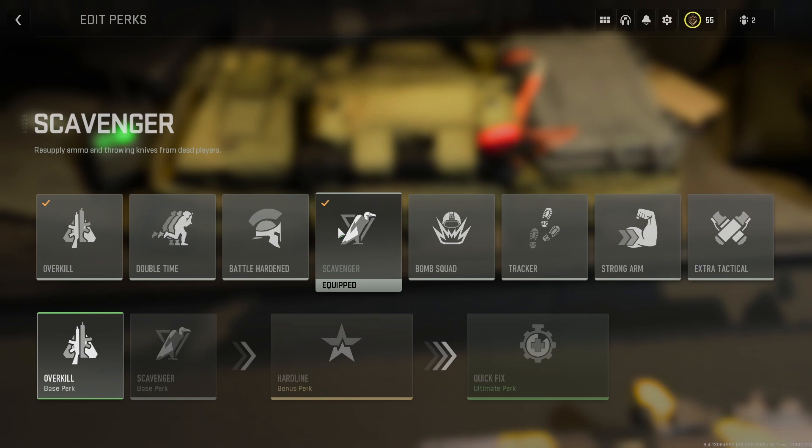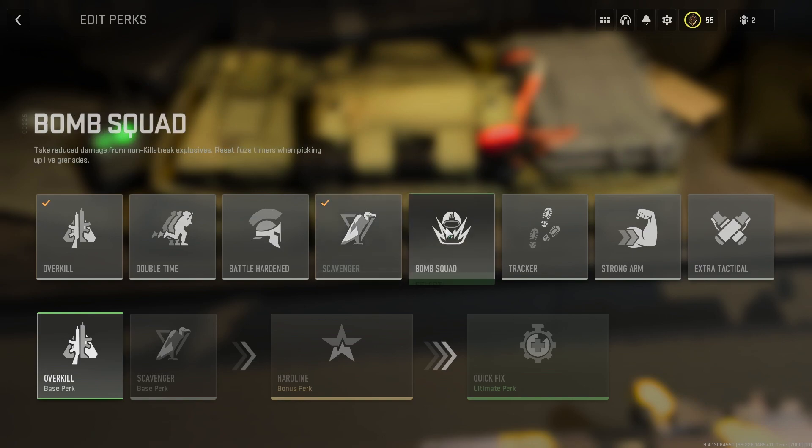Moving on to the fourth perk: Scavenger. When you kill someone or there are dead players nearby, you can go to their body to collect ammo for your weapon. That's really important if you're playing for killstreaks, because you'll run out of ammo — and if you don't have a munitions box, you're going to suffer.